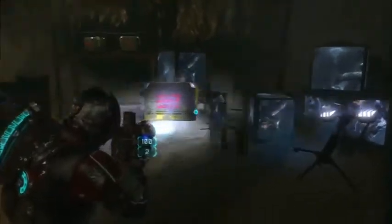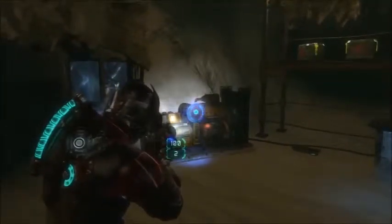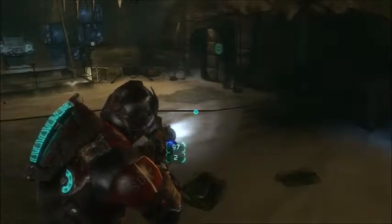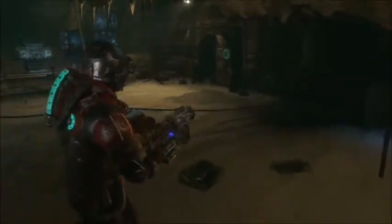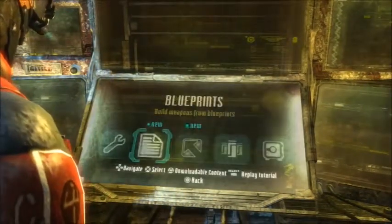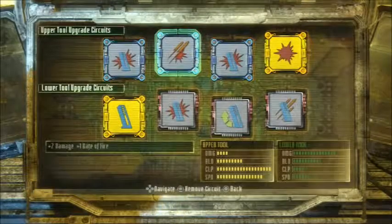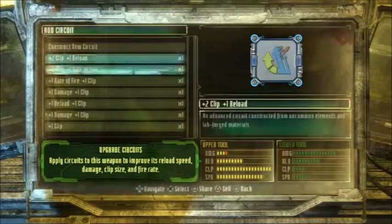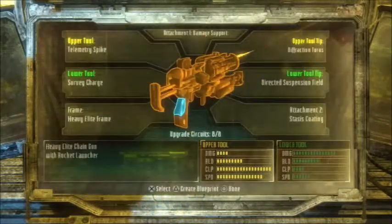We just fell down, so let's go ahead and start up the generator and grab some items. I got slightly better since I put that chip in — slightly better clip on my chaingun, up to 100 shots now. Here's a semi-hidden alien artifact, be sure to grab that, and here's a bench to play with. We can store the frame we got. I need more circuits with better clips and damage ratings.